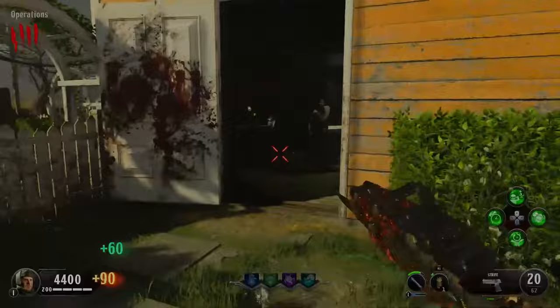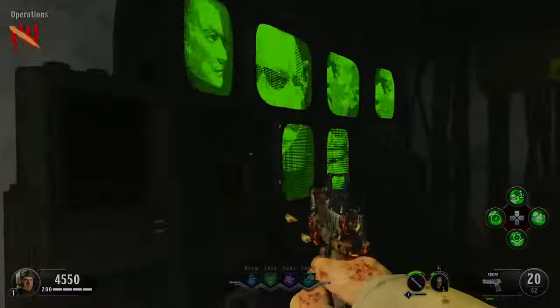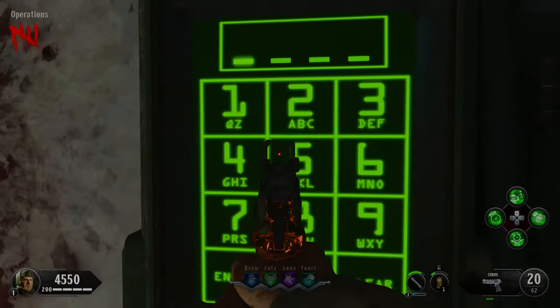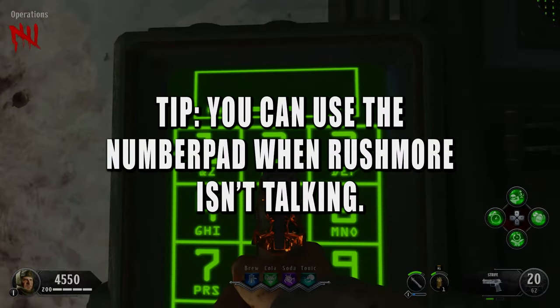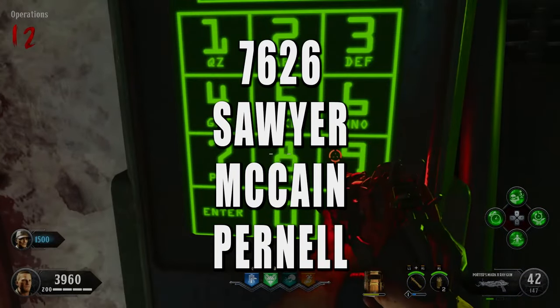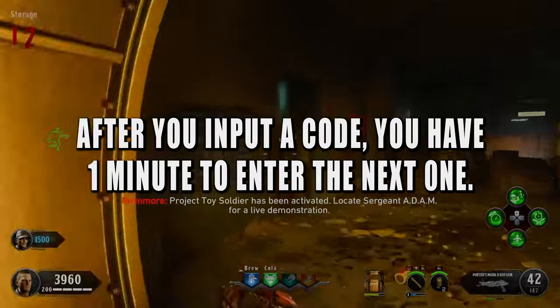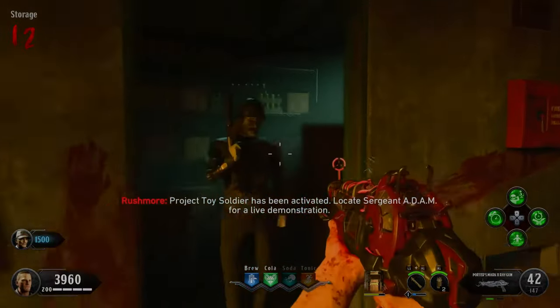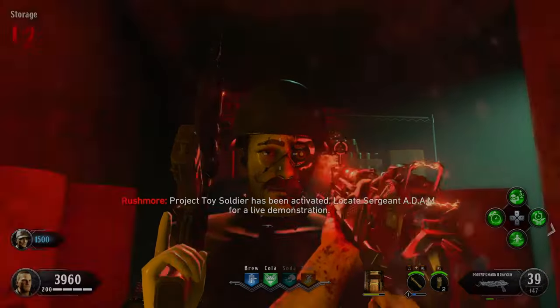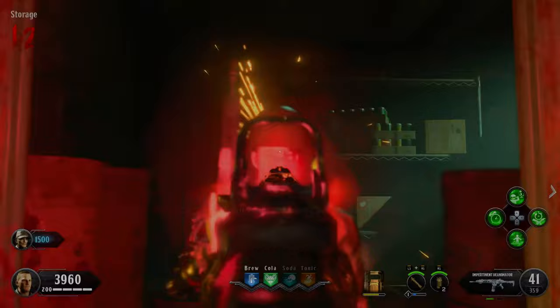At this point you can end the round and Rushmore will turn on. Make your way to him in the E house or the operations room and interact with him to start the easter egg. After you interact with him, now you can enter the atom codes. The order is: 7626 first, then your Sawyer code, then your McCain code third, and finally the Purnell code. Input all four in that order and then Atom will be available in the storage room. He is only free the first time you activate him, and we do need him for an easter egg step, so I wouldn't activate him until we're on that step.